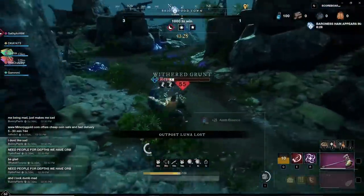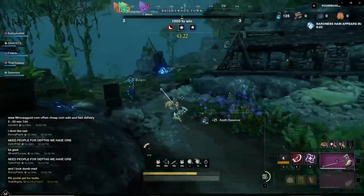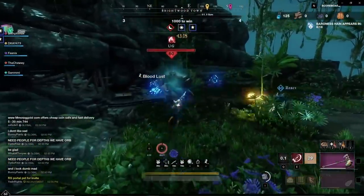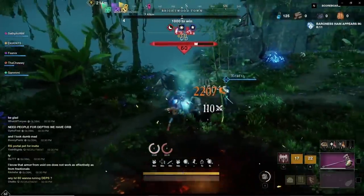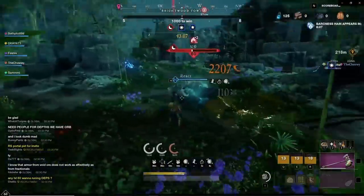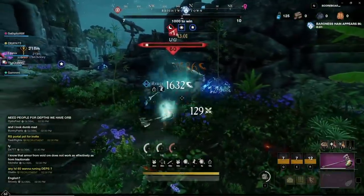Especially for solo queue, because a lot of people are just running around like chickens with their heads cut off, farming wood or fighting one-on-one battles in the middle of nowhere for no reason. There are things in this game that are worth doing, and this boss is one of them. This is Ugg, and I believe the other one on the other side of the map — the mines boss — is called Dug. So Dug and Ugg.